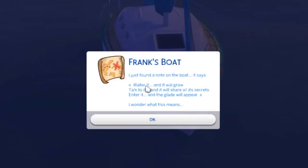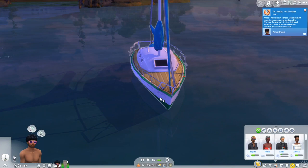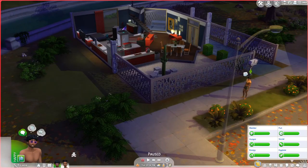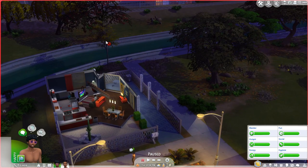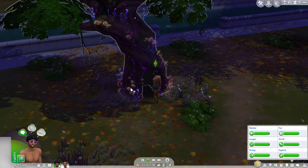He found a note on the boat. It says: 'Water it and it will grow. Talk to it and it will share all its secrets. Enter it and the glade will appear.' I wonder what this means. Now we're supposed to go home. We'll find a tree close to the house — it says choose the view interaction several times and then travel to Sylvan Glade, but you have to unlock the new ones. Honestly I have no clue, so I'm just going to go ahead and go.